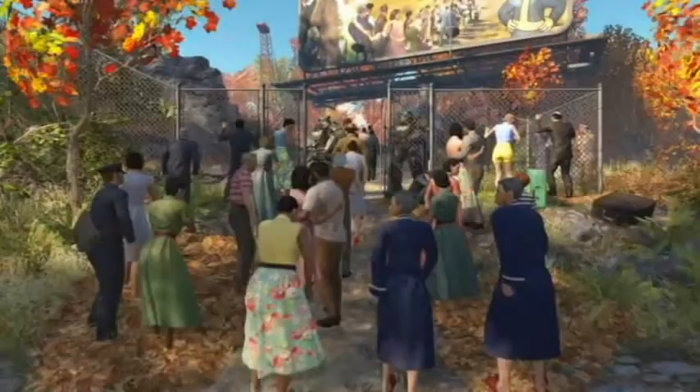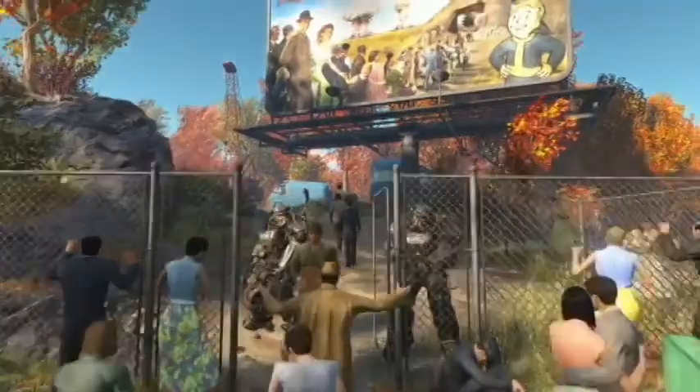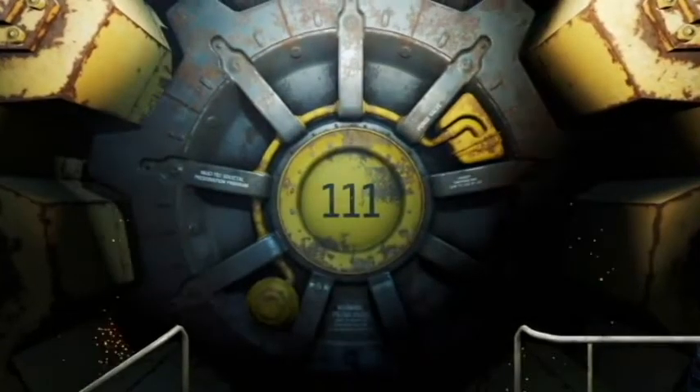I'll have you focus on this one right here because — spoiler alert — she dies. There's her dead body, looks pretty much like her. Here's Ron Perlman, you know, 'War never changes.' It's Fallout, and you can see the logo is a little different than what normally happens in a Fallout game.